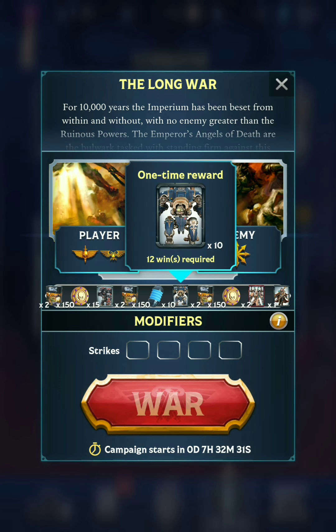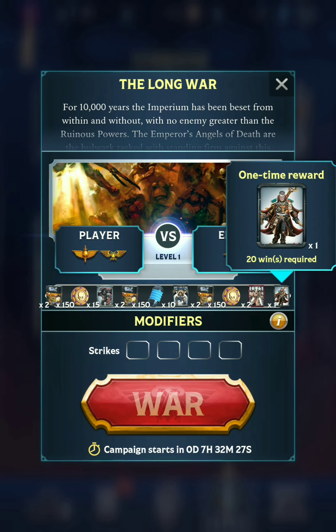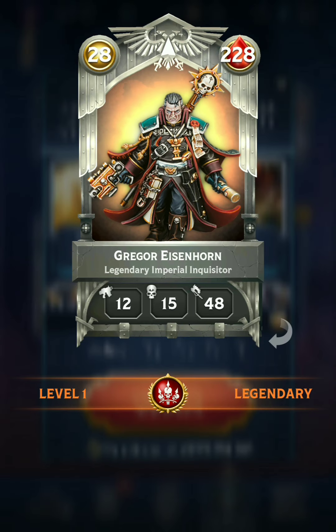Decent rewards here. We're using the strike system, so four strikes. The one thing of note is that the final reward after 20 wins is the one and only Gregor Eisenhorn. This is a special card because up until now, only a handful of players were able to obtain a copy of him through special giveaways.